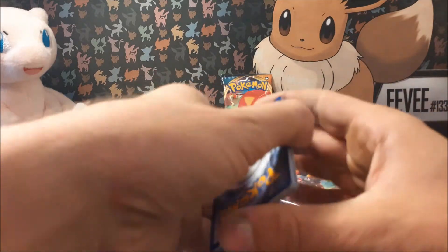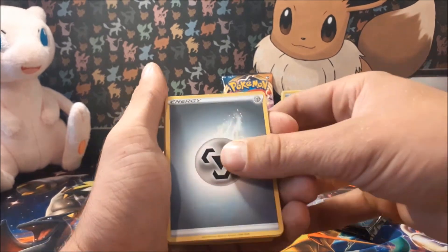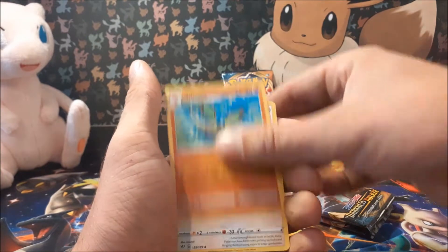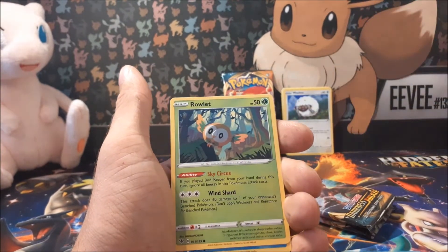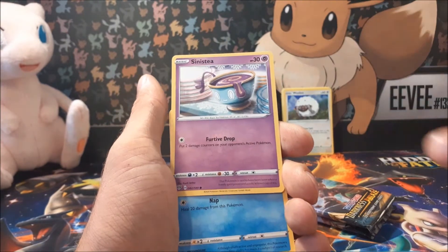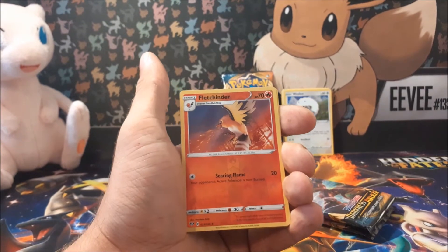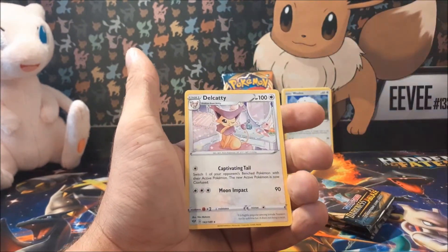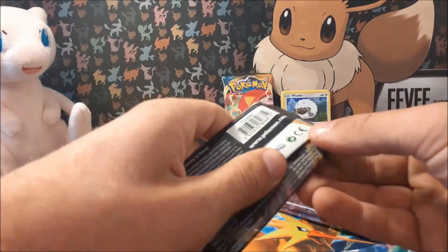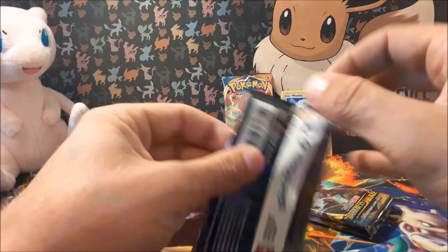So how are you all getting on with the Darkness Ablaze set? How far through are you? Are you missing certain cards? I'm missing mostly the Secret Rares at the moment. Quagsire, Rowlet with that ability — really nice. It's an Amoonguss. Feebas. Reverse Fletchinder. And our rare for pack one is a Delcatty. Not too bad, but not what we want. Swings and roundabouts in this game, I suppose.